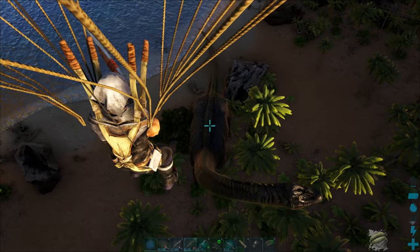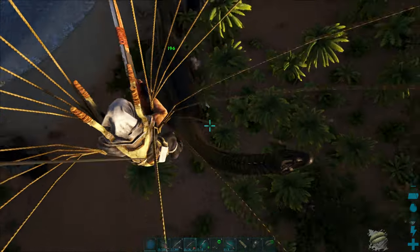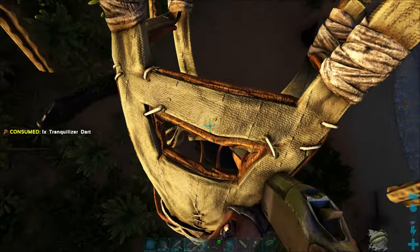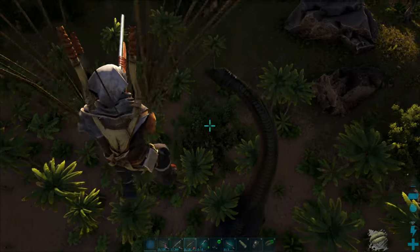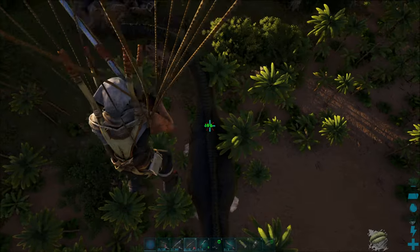Their tails can hit for a high amount of damage and have a substantial knockback. It is a fairly straightforward knockout tame, but I like to grapple to a bird and hit them from above. This eliminates any risk of being knocked back or killed by their tail. The Bronto has high torpor, so it will take many shots to down one.